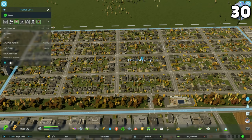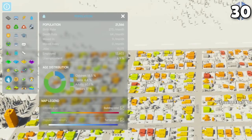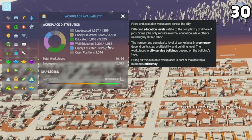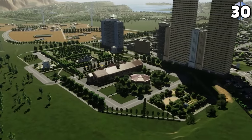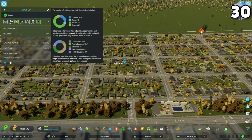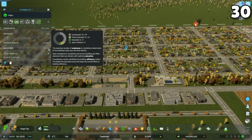District info views are one of a combined three I like to use when working out what to zone outside of residential. The population info view tells you your overall unemployment percentage, which ideally you'd keep closer to zero. The workplace availability info view shows which education levels have jobs available, helping you choose between industry for lower education and office for higher education. The district info view shows the employment situation within that district compared to the number of residents, which you can work on balancing if you want people to work closer to home.